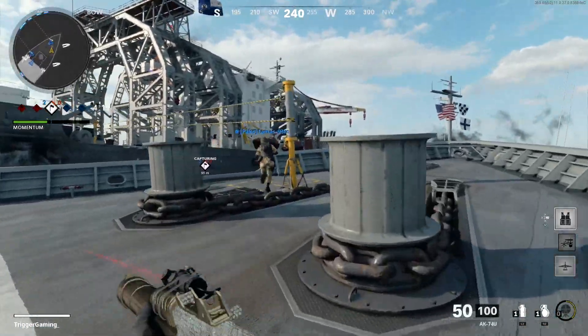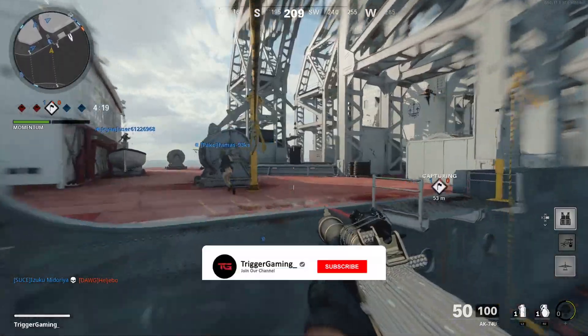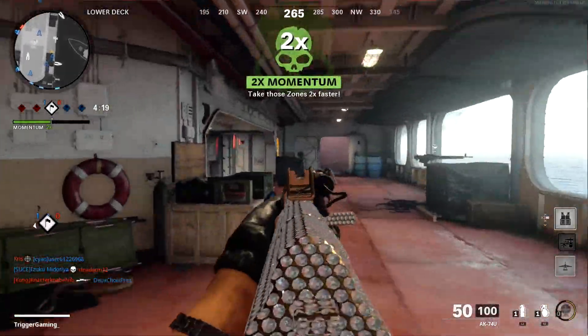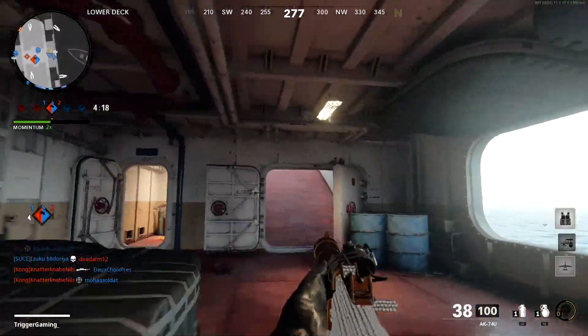That's going to finish off how to get point blank kills in Black Ops Cold War. If this video did help you guys I would appreciate if you could leave a like. And if you want more tips and tricks on how to get gold camos fast and how to grind dark matter camos faster, make sure you hit that subscribe button so you don't miss out. I hope you guys enjoyed the video and I will see you in the next one. Bye.